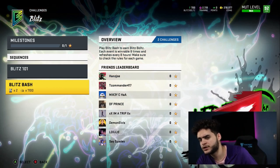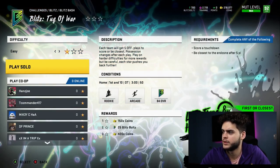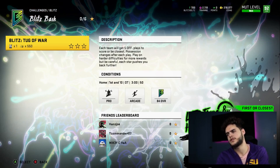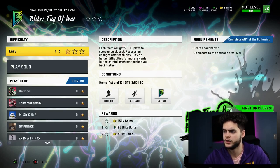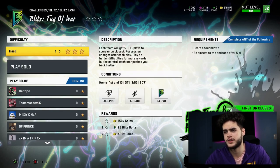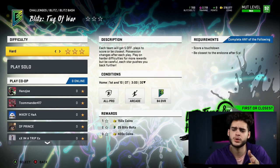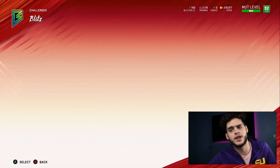The Blitz Bash is going to be two cards — it's the house rules Blitz Tug of War mode. Each team gets five offensive plays to score, possession changes after each play. Play on harder difficulties for more rewards, but be careful because each star pushes you back further. You can re-earn these rewards each time you play, getting up to about 550 coins plus 25 blitz bolts per game. This is the offline version for those who want to play against the computer, which is a bit easier.